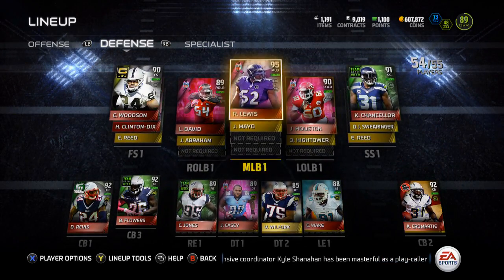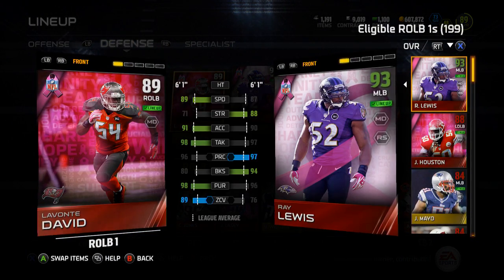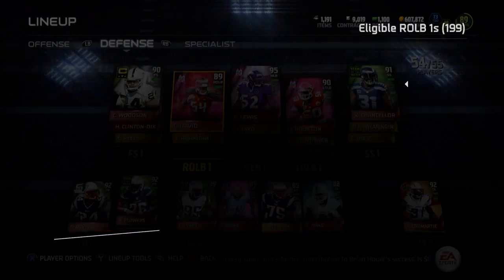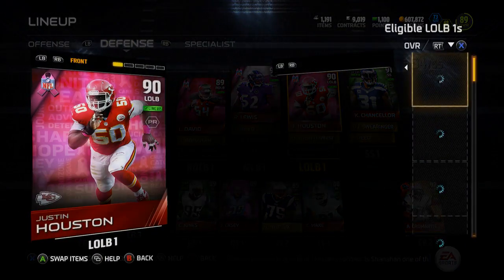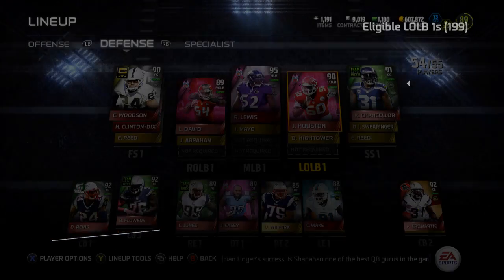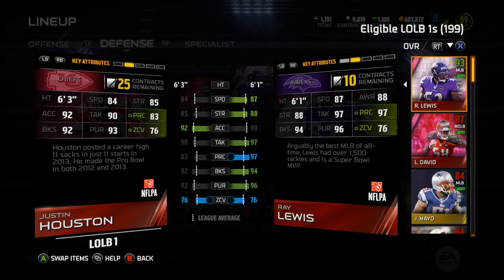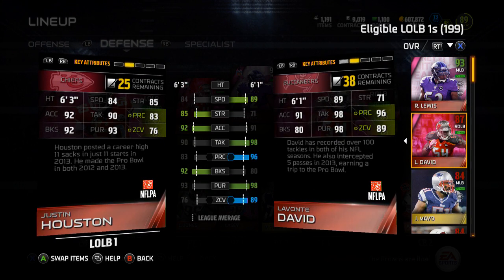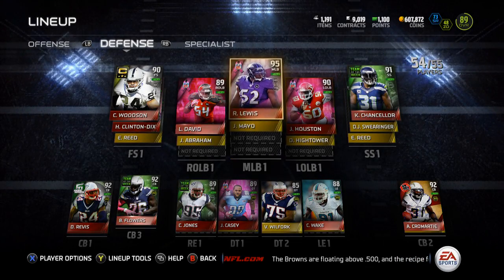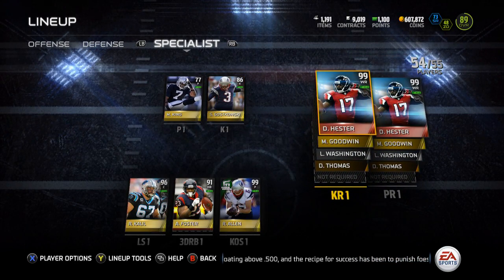Charles Woodson and Cam Chancellor are still there. My linebacking core is full. Levante David is 86 overall and arguably one of the best linebackers — I picked up his 89 for about 80k, pretty good. I did the Ray Lewis collection, then picked up Justin Houston for around 60 or 70k. I might switch him out — I prefer coverage linebackers, and his zone coverage at 76 is the same as Ray Lewis but not as good as Levante David's 89.